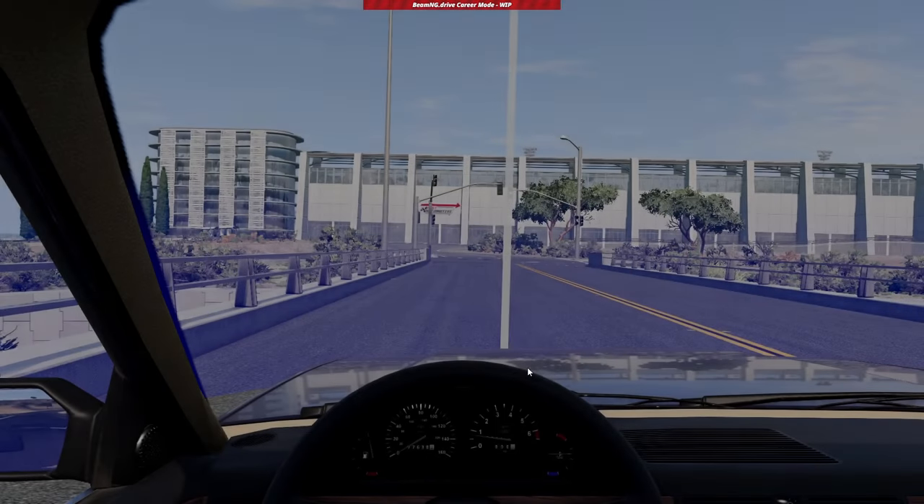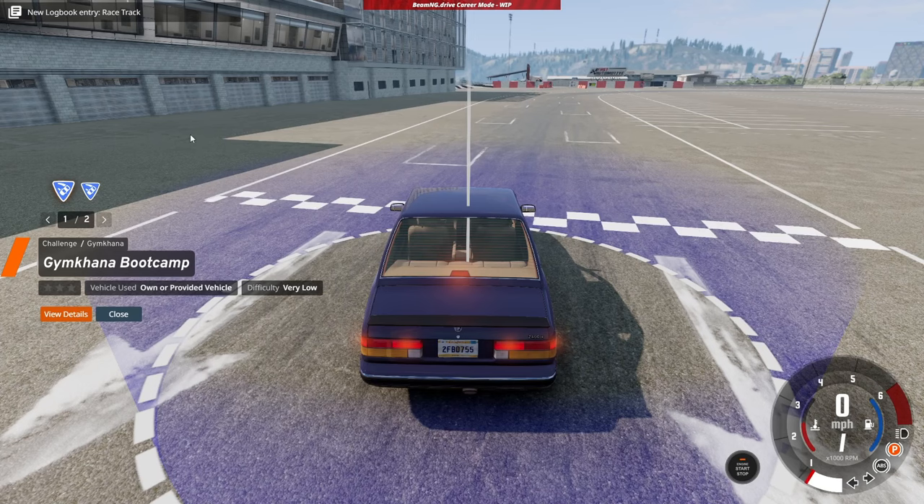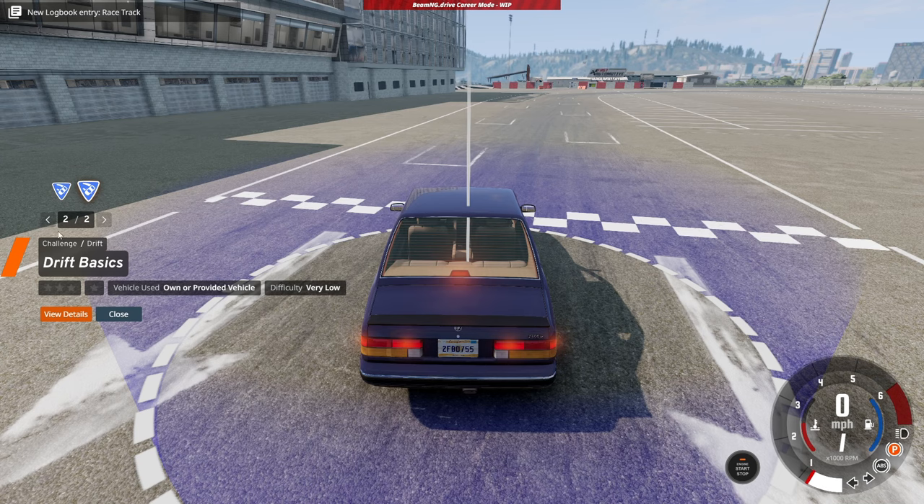I also found a fix: if you've got a black screen, hit the F5 button on your keyboard and it should come back to the main screen. Challenge number two — we got a pair of challenges to do, but I think I'm only going to do one of them, which is the Drift Basics. I'll probably do the Gymkhana some other time, but Drift Basics it is.